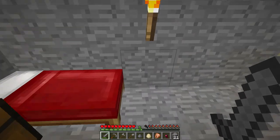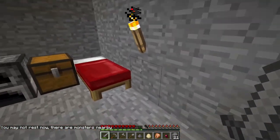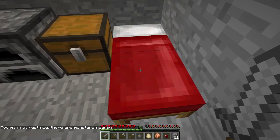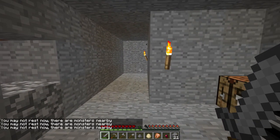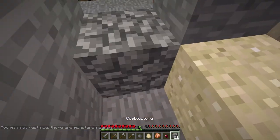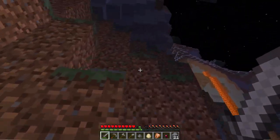In the last episode, I forgot to show you guys how a bed works. If you right-click on it, you should be able to sleep. You see what's coming up in the chat? It says 'you may not rest now, there are monsters nearby.' You can't rest when there are monsters around, so we have to try to find the monsters and kill them.